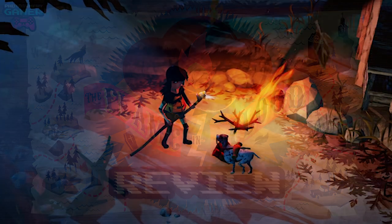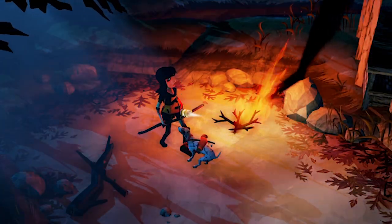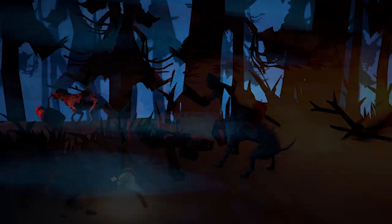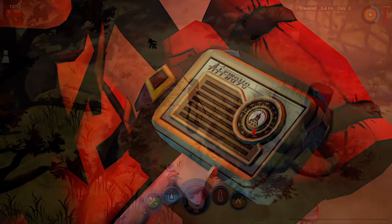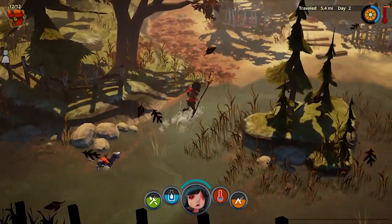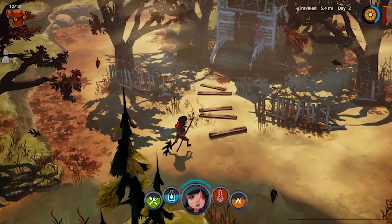The Flame in the Flood is a roguelike survival adventure game developed by The Molasses Flood. The story revolves around an area affected by an apocalyptic flood — the lands have been split into little islands where people live and resources can be found. You play as a young girl who has a dog, and the dog will sense danger and predators and also help you find supplies.